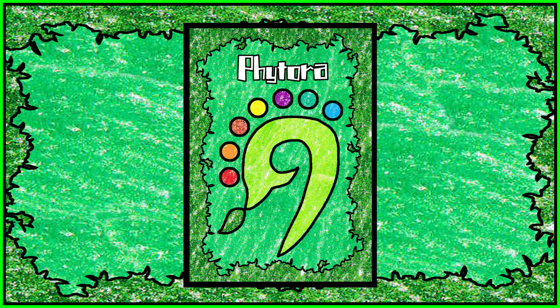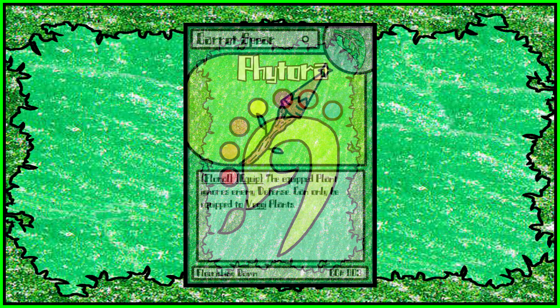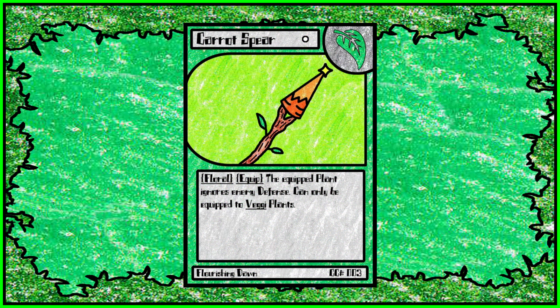There are a lot of cards to get through, so I'm just going to start right away. We have Carrot Spear to start off. It's a pretty interesting equip card — it allows the equipped plant to ignore defense, but it can only be equipped to veggie plants. So it's very good if you're running a veggie deck. Outside of that, you'll need a Rainbow Mado to change the type.